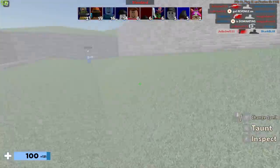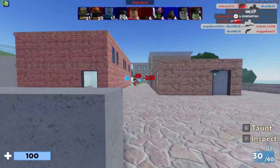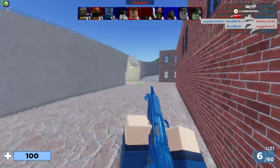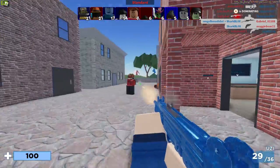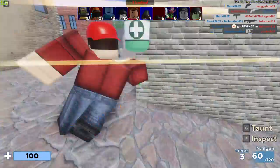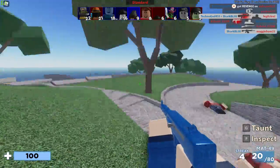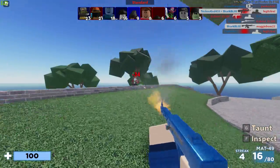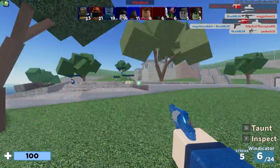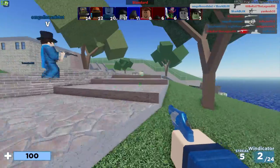Hey guys, Sharplocks here. On this channel we love glitched and broken items, so in this video we're going to be checking out a UGC item known as the 8-bit wings. Apparently if you try this with some kind of hair and make sure your avatar is in 3D mode, or just play a game, these wings will change to the color of your avatar's hair.